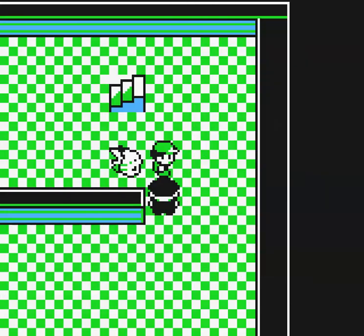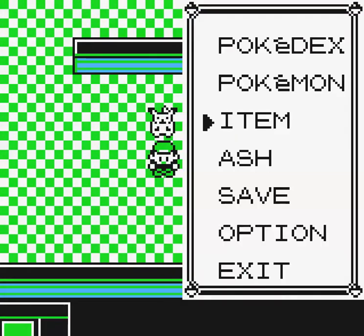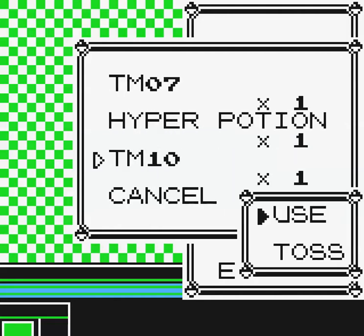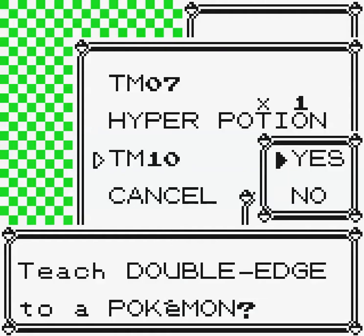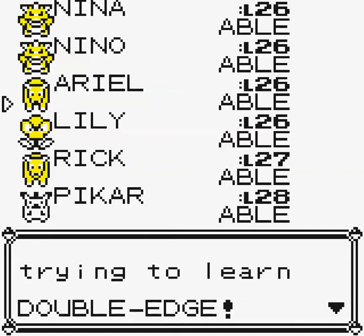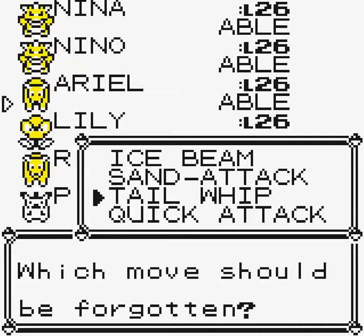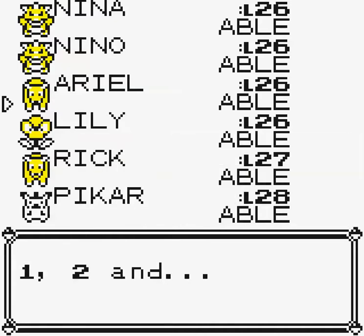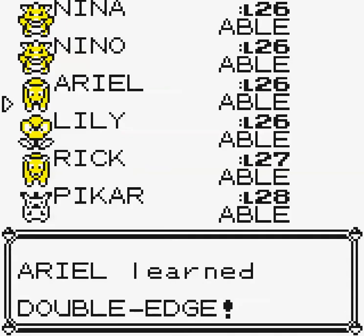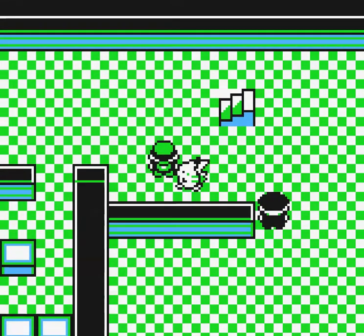All healed up, Nina can keep going. There's an item down here — TM10: Double Edge. That's similar to Takedown — it's something I wanted to teach to Bulbasaur, but Arielle could benefit from it. I'm going to teach her Double Edge in place of Tail Whip. Now we don't have to rely on Ice Beam as much; we can use Double Edge too. And when I buy that Takedown TM, I'll teach it to Bulbasaur.